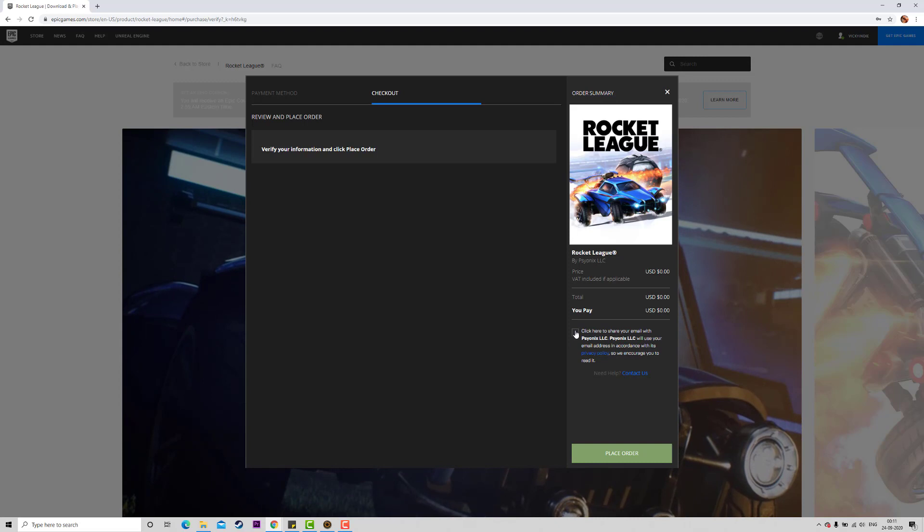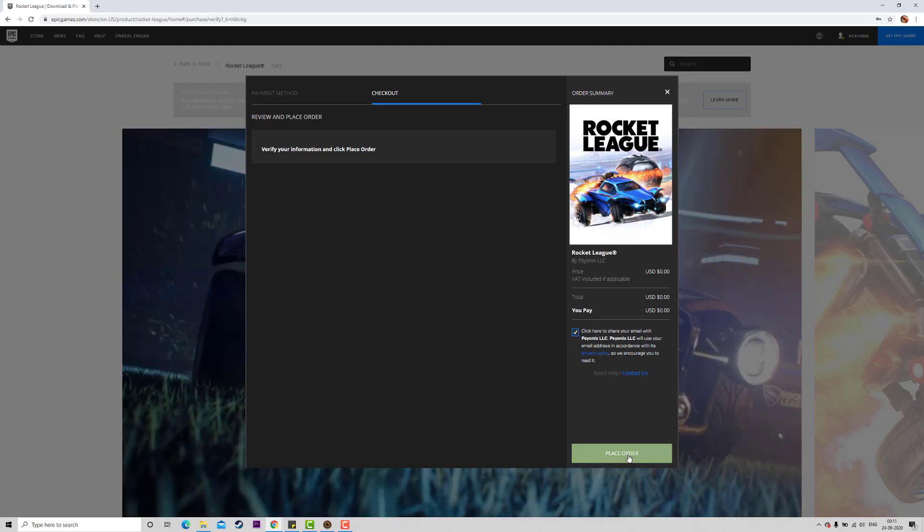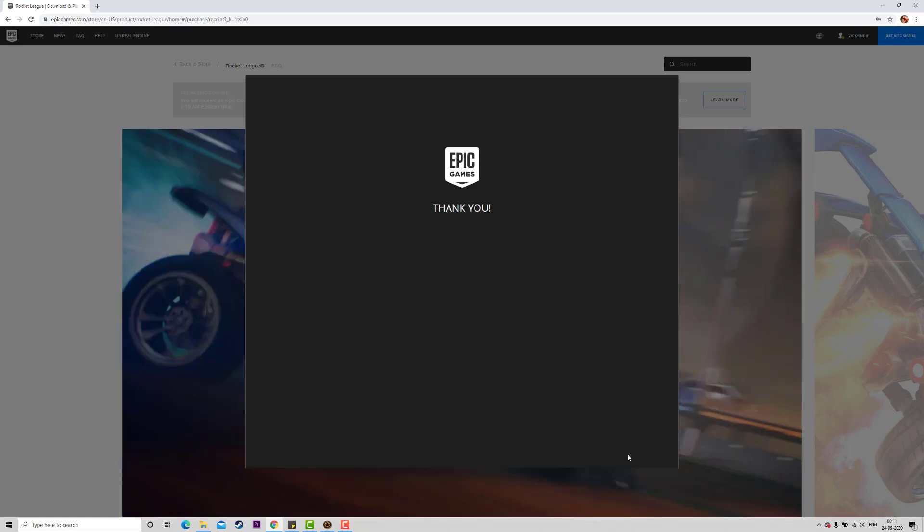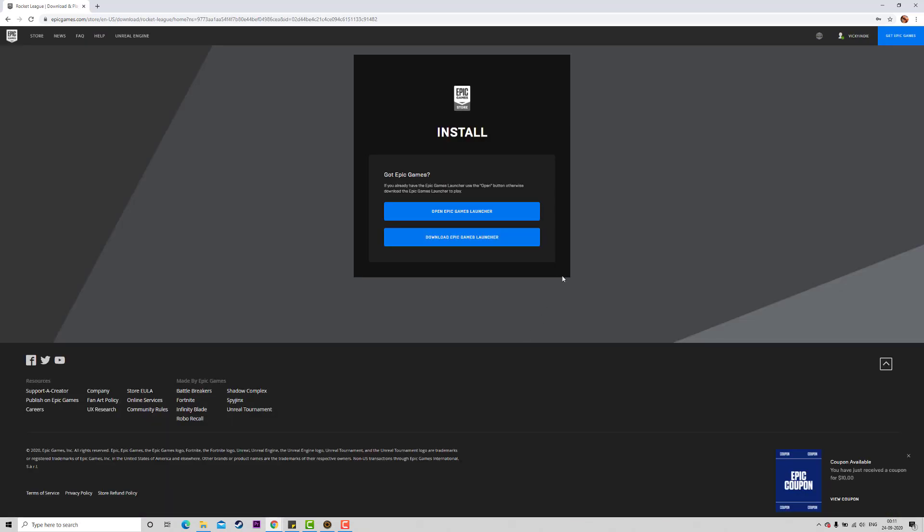Click to share your email. You can download it on the PC — place the order. Successful purchase. Open Epic Games Launcher. I already installed Epic Games Launcher.